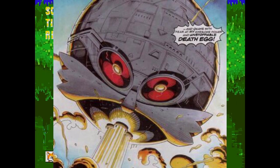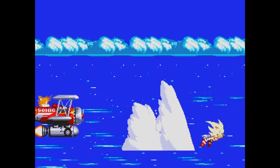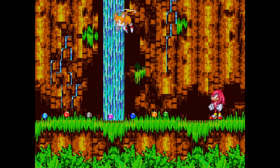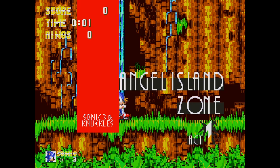That cutscene sets the tone for an awesome game. Sonic glides across the water and the guardian of Angel Island, Knuckles, pops out of the ground and ambushes an unsuspecting Sonic.